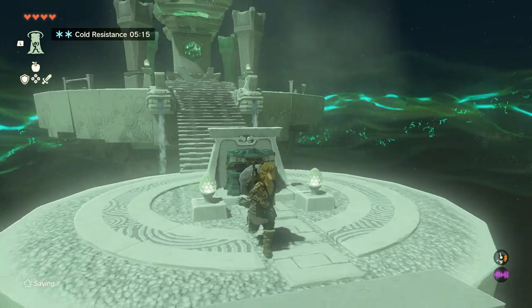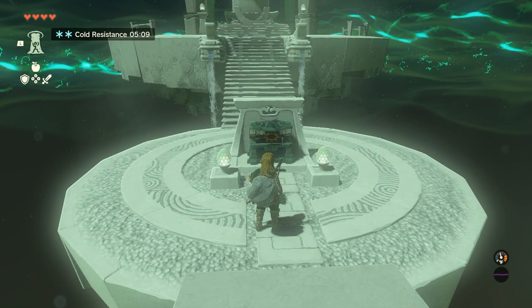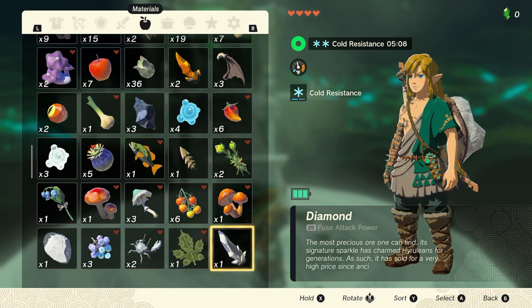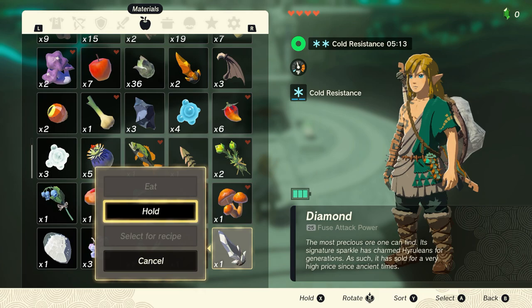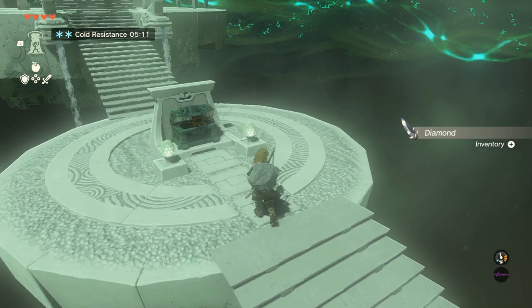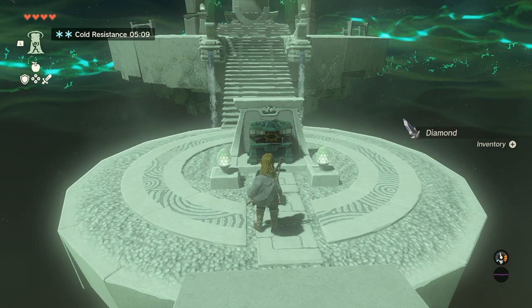Now we're ready to perform the glitch. We require only two other things to perform the duplication: a shield and any other material. Make sure you only have one of that other material. The item you want to duplicate needs to be in the last slot of your inventory. We just picked up the diamond so we know it's in our last slot, but if you want to move something else there, simply hold it, throw it to the ground, pick it up, and it will be last. We could do this glitch literally anywhere at any time, so let's do it right here in the shrine.